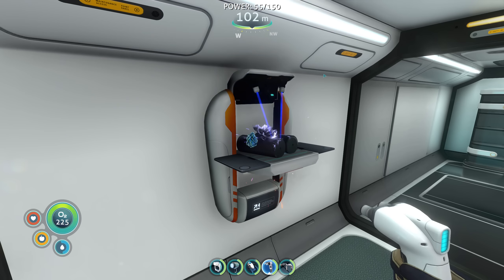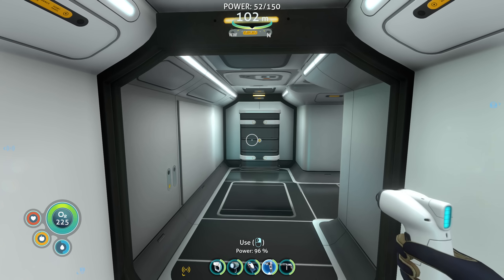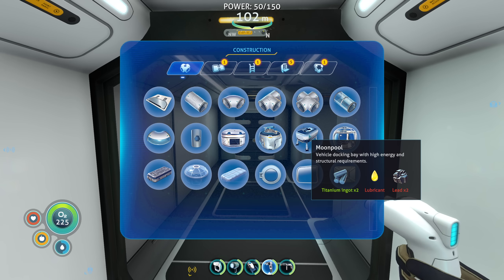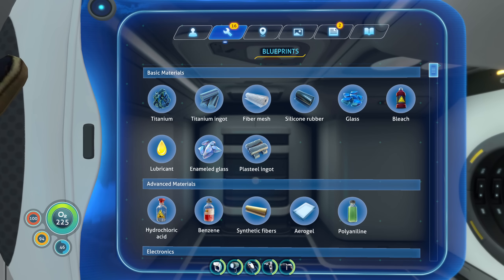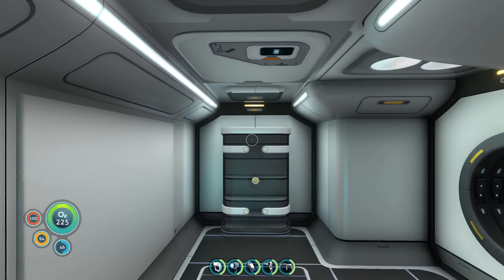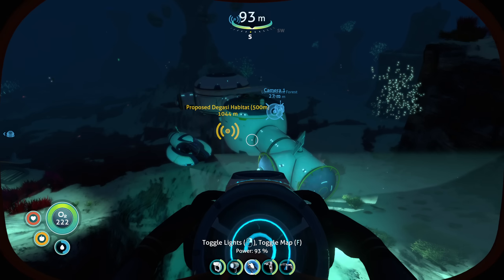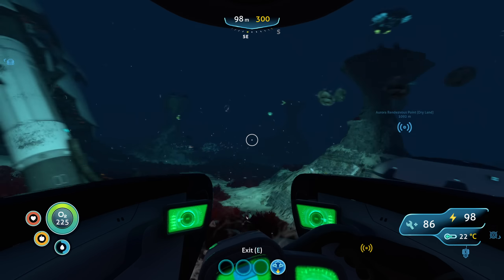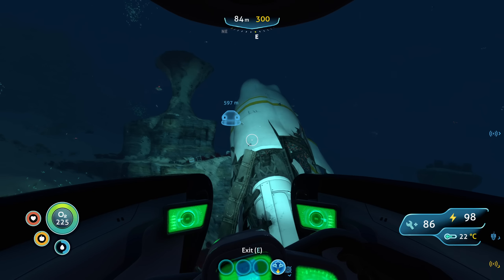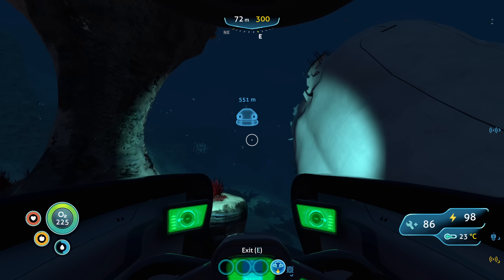I want to make a moon pool at my staging area. Lubricant required — that needed a creep vine seed cluster. I'm doing one thing at a time so I don't confuse myself. It's easy to get overwhelmed in this game, especially for someone like me. So let's just take things one at a time.